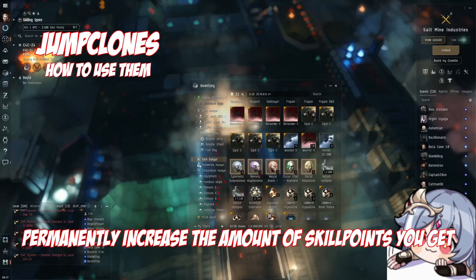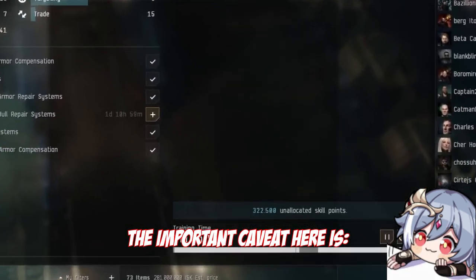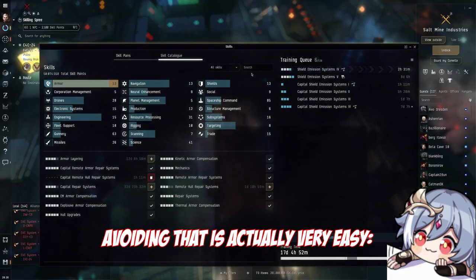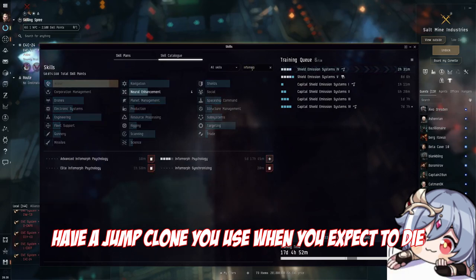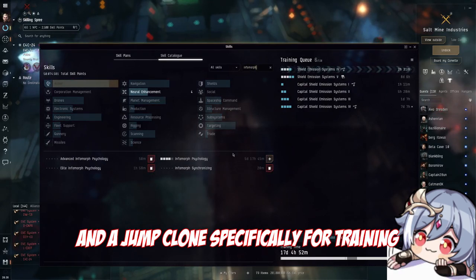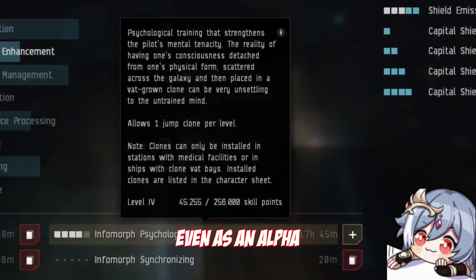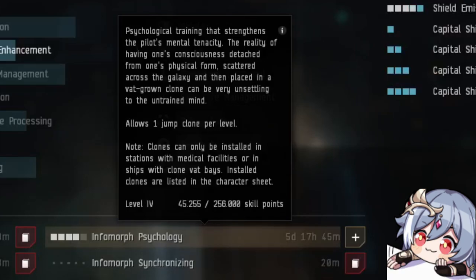Skill implants are an easy way to permanently increase the amount of skill points you get, as long as you use that jump clone. The important caveat is you lose the implants if you die in the jump clone that has those implants installed. Avoiding that is actually very easy — all you need is a jump clone you use when doing anything risky, and a jump clone specifically for training. To get that additional jump clone, you will need the skill Infomorph Psychology. Even as an alpha, you can get the skill to level 1, allowing you to have one additional jump clone. Having it higher allows you to have multiple implant sets as well as jump clones in multiple locations.